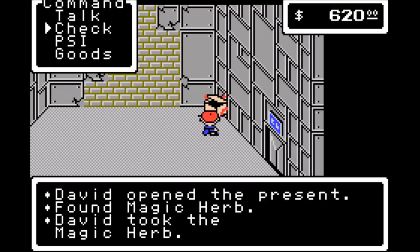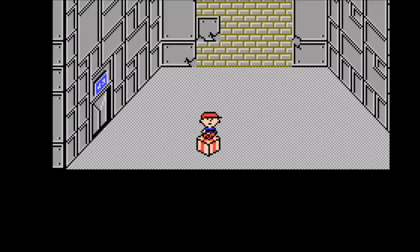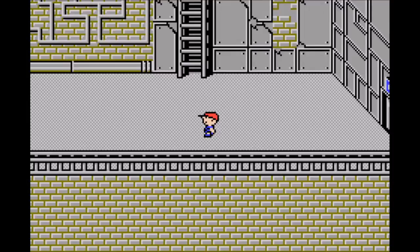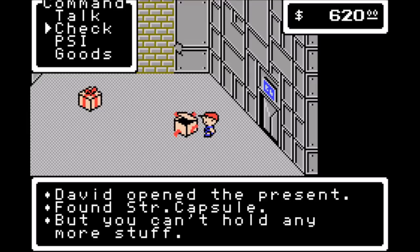There's tons of treasure around here. A lot of it is just complete garbage, so don't worry about it if you can't hold it — it's not the end of the world. You get antidotes, magic herbs, just a bunch of crap. There's really only one thing that you're here for, which is the bottle rocket. There is some good stuff and I'll be getting everything just to show it off. We get a strength capsule, but of course we can't hold it.